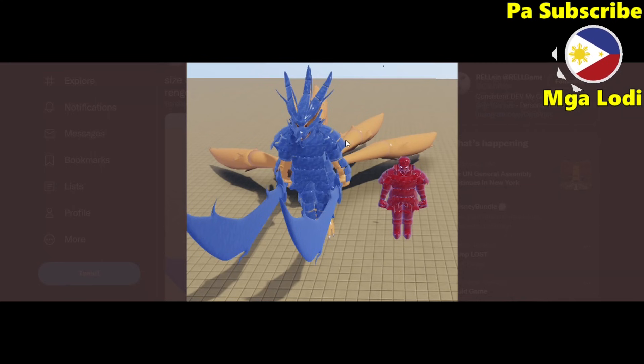Oh my god — the body of the normal Samurai Spirit is just the size of the Tailed Spirit's head, and its head is just the size of its arm. I don't know if this is gonna be a separate mode or if we can use it at the same time as the normal Samurai. This one should have more damage because it's so much bigger, but it might also drain a lot of your mode bar.